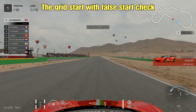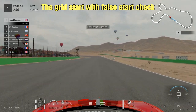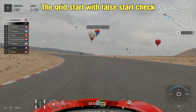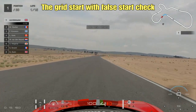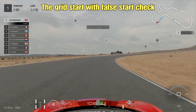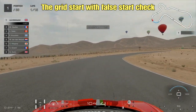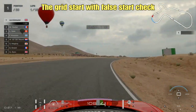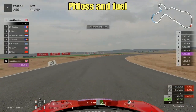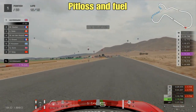This one has a grid start with a false start check. It's not completely rare to see in Daily Race C, but it is pretty rare to see in a race car category. It's a nice change to the format and it's going to make that opening corner and first lap pretty hectic. At the first corner, try to get to the inside because if you find yourself on the outside with a wheel on the sand, you're going to be in pretty big trouble.